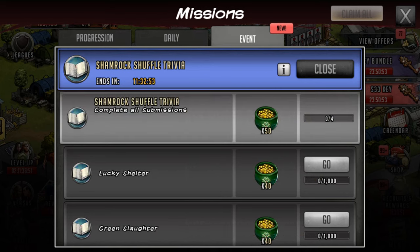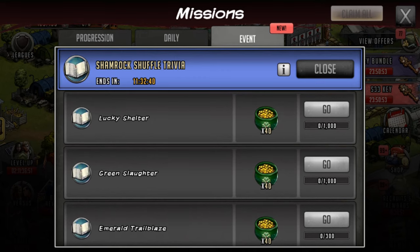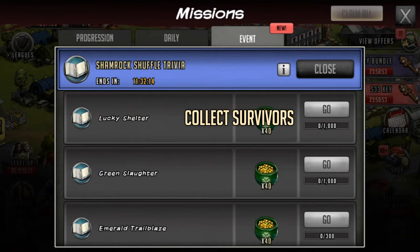Moving on to the next set of missions. This time around we have four missions required to be completed — again you complete all those submissions and get 50 of the actual currency. The first one is called Lucky Shelter and you have to collect survivors. You can do this while getting your High Replenishes, basic replenishes, Black Coffee and so on used. If you run the last stage of the entire world map you do get over a hundred per run. I would 100% do world map over road map — road map does not generally drop too many survivors, sometimes only two or three.